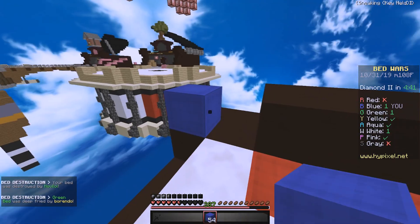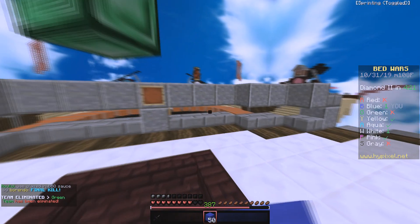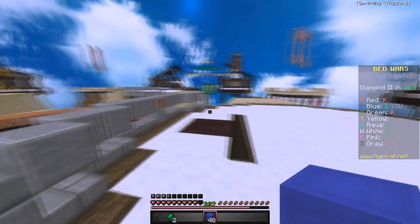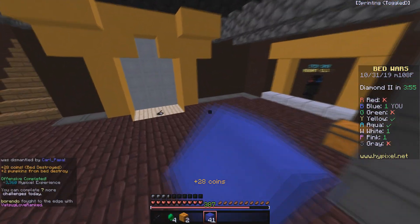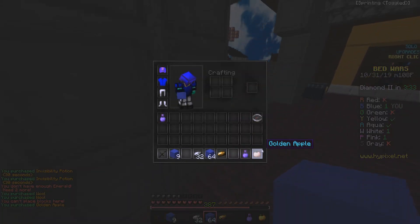Why do people always have to rush? He didn't even have a bed. We've got a whole battle going on — Yellow over here, Green, Pink. I think it's safe to say Pink's bed is pretty open, so I'm gonna grab these emeralds and then go hit up Pink's bed. Sorry Pink, had to happen. Now I can get some iron armor.